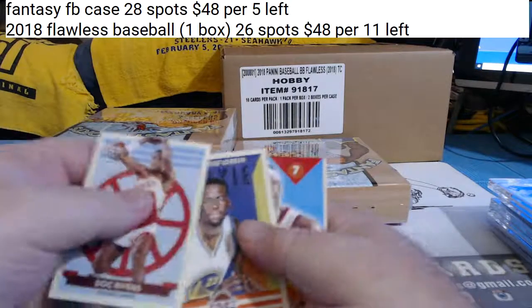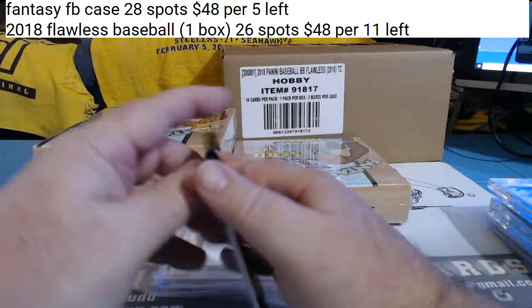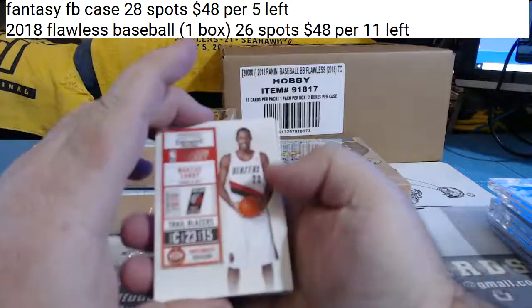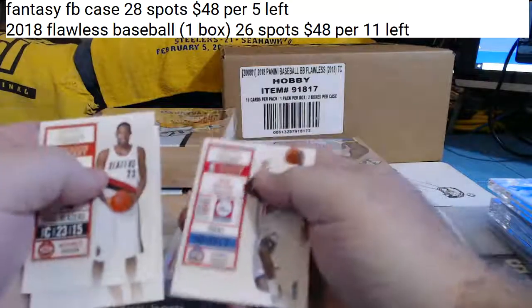Insert, insert. Draymond Green rookie. Insert, base. This is Bradley Beal, 10-11. And there's a Kobe Bryant insert — maybe Steph Curry. It was Steph Curry 9-10, but this is 10-11. This is Bradley Beal, I think.